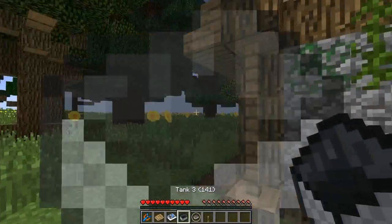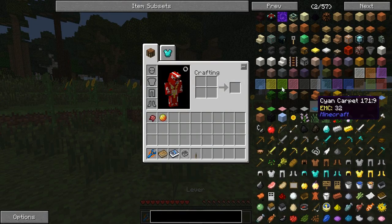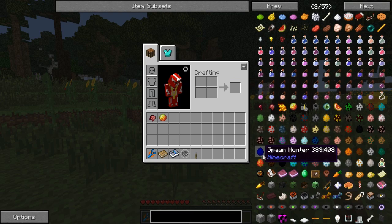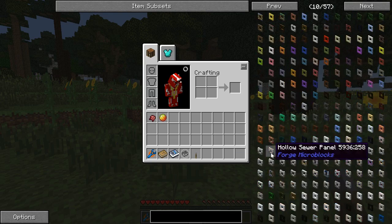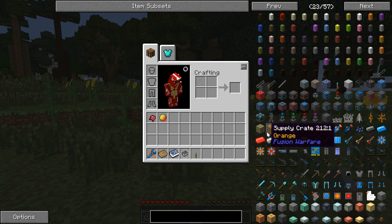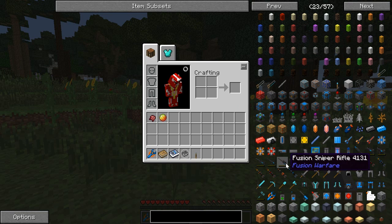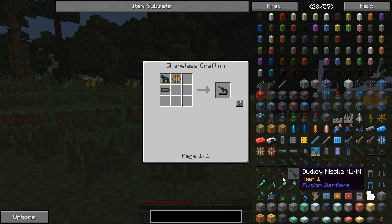I got this tank from Instant Structures. Every now and then I'll probably build my house regularly. Oh my god, look at all this stuff — look at all those blocks! EMP tower, fusion sniper — yo, that's sick!